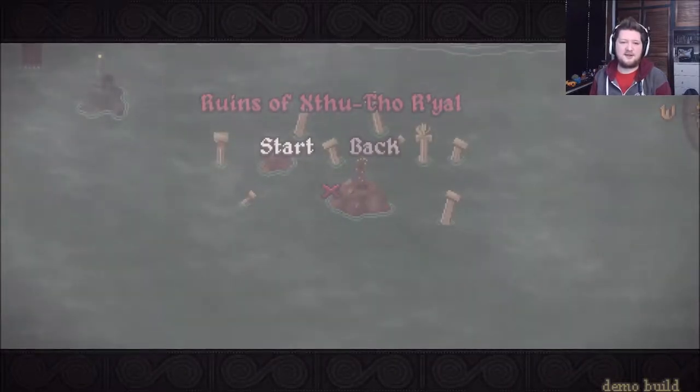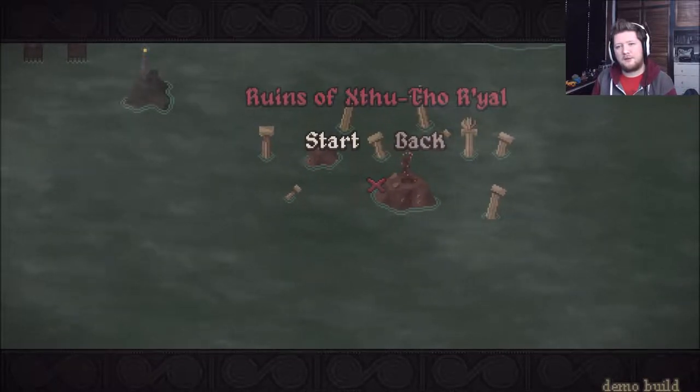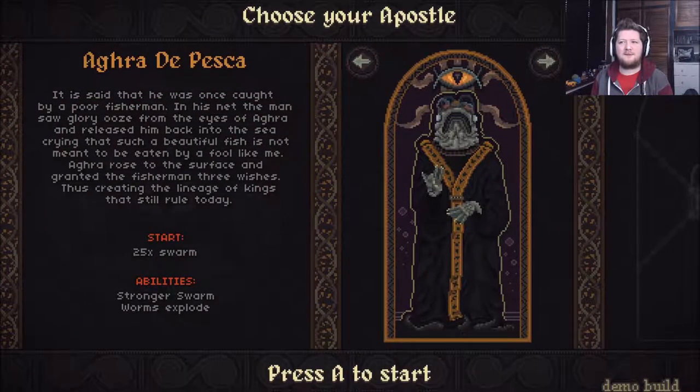I'm going to do a new game. "Ruins of Xanthu." You basically play as the bad guys in this. The lore reads: 'It is said that he was once caught by a poor fisherman. In his net, the mantle of glory oozed from the eyes of Agra and released him back into the sea, crying that such a beautiful fish is not meant to be eaten by a fool like me.' Agra rose to the surface and granted the fisherman three wishes, thus creating the lineage of kings that still rule today.